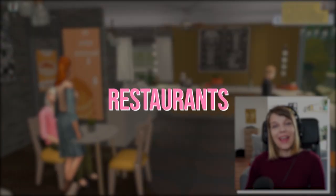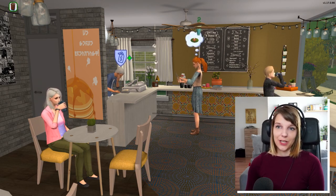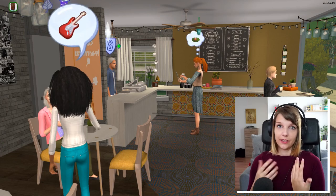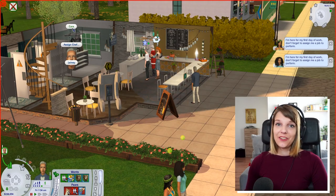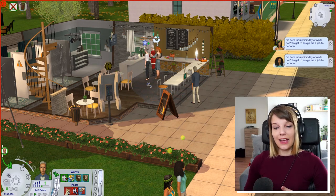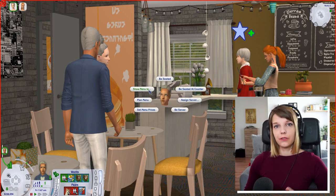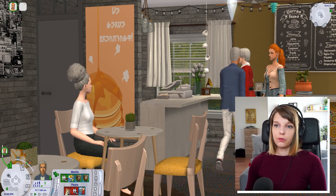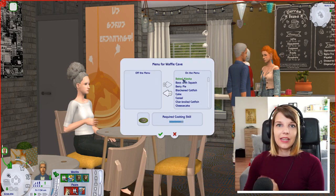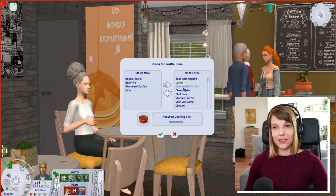The restaurant is a different and more complicated type of business, but super exciting. To run one, you'll need at least a host podium, a Tempest cooktop (which came with Nightlife), and a dining table or counter with at least one chair at each. The podium is where you run your business from. You can plan the menu there — I recommend setting dishes based on your chef's cooking skills, because Sims don't mind fewer options, but they really mind burned food. Avoid at all costs offering a dish your chef can't cook well, as that seriously damages customer loyalty.